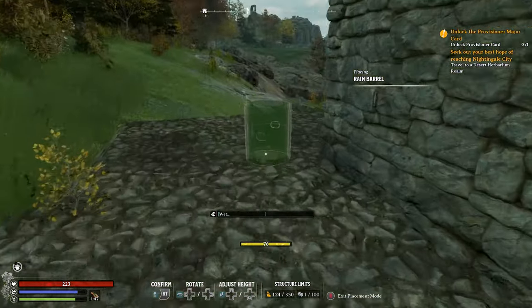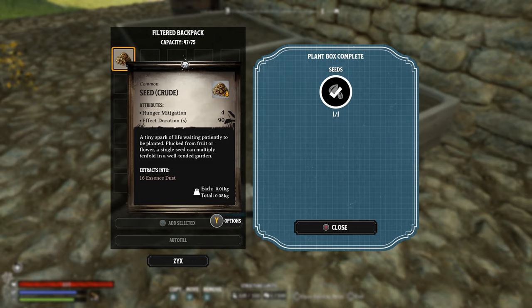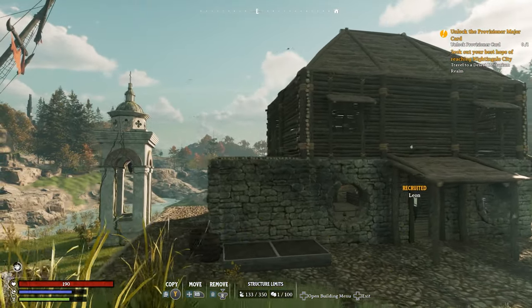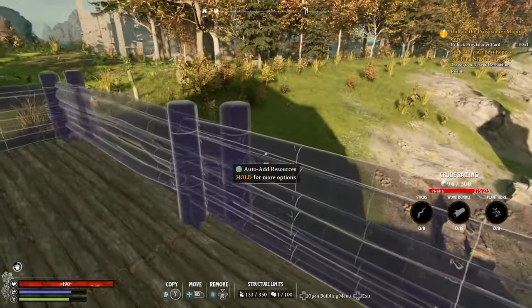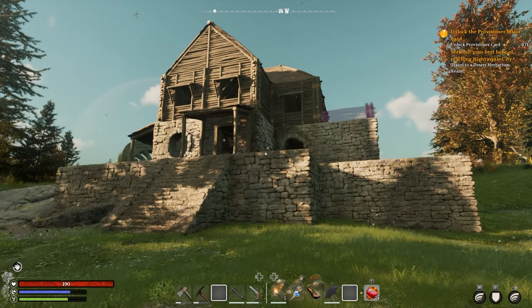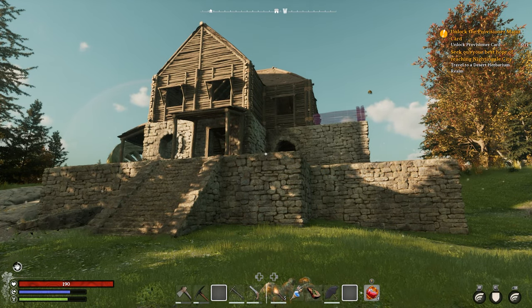I'm particularly interested in the rain barrel and plant box from the survival section. I'm going to put a rain barrel out here somewhere and then place a plant box next to it — maybe two. We should be able to add seeds to these and they should grow. I think we need to come back to the undecided decking area — I'm thinking of just adding a little fence railing all the way around so people can't fall off, and maybe put a table and chairs or some plant boxes out there.